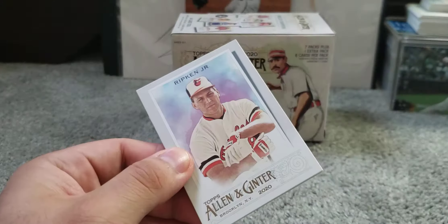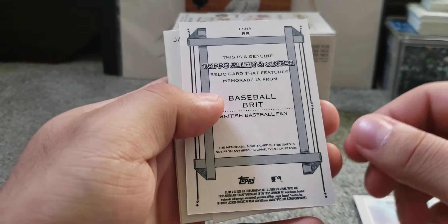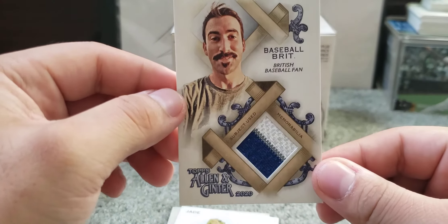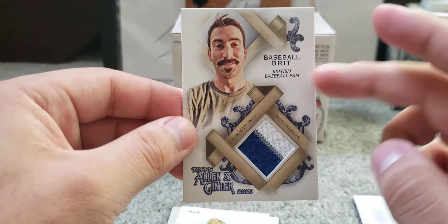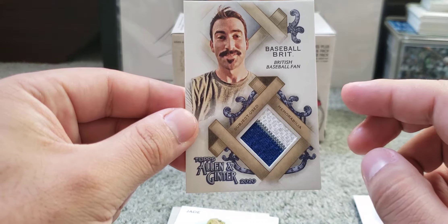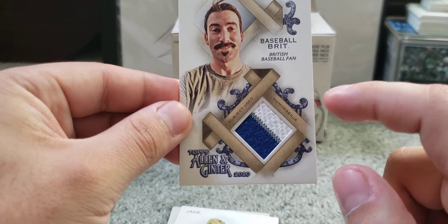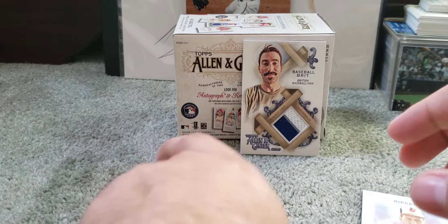Starting off with a Ripken — nice card stock, soft feel. And we get a relic right off the bat — Baseball Brit! It's a nice little patch. He's a British baseball fan; you can look him up for more info. I love how the relics look in Allen & Ginter — they have such a nice classy look. I wonder where that patch is from; I'll probably ask on Twitter. We got a hit right off the bat in the first pack!